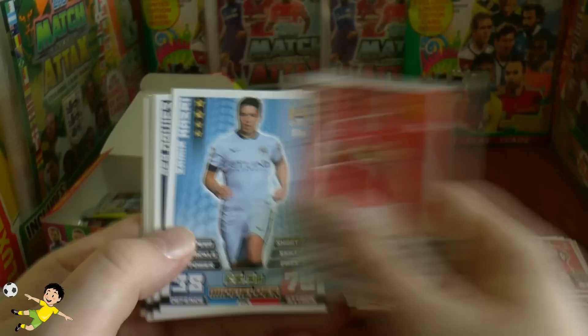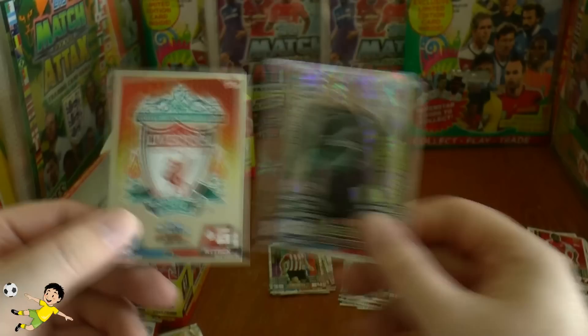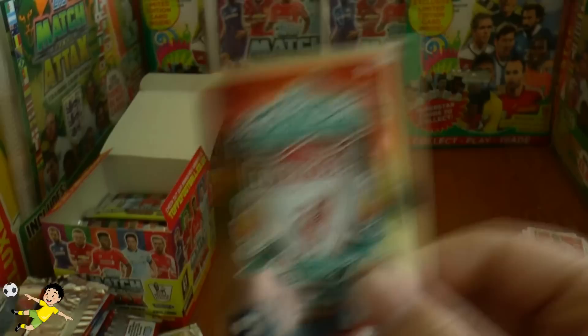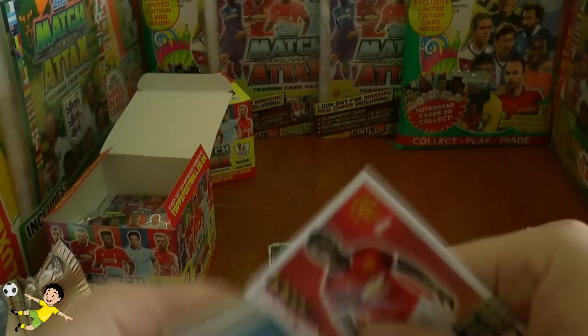Pack fifteen: Januzaj — second season in Match Attax — Sammy Nasri, Ben Davies now at Spurs, Leroy, Zogbia, Heaton, Santi Cazorla. The record breaker is David James — 572 Premier League appearances, including a lot for Portsmouth. The pack is completed with the Liverpool badge card, looking really nice with the 'You'll Never Walk Alone' anthem at the top.